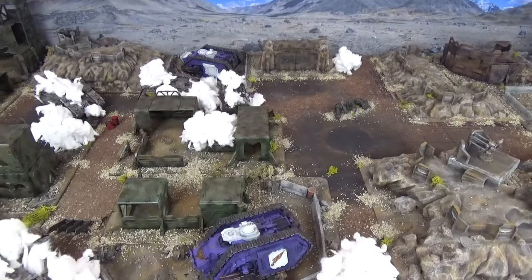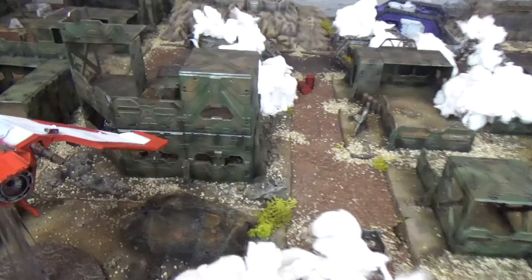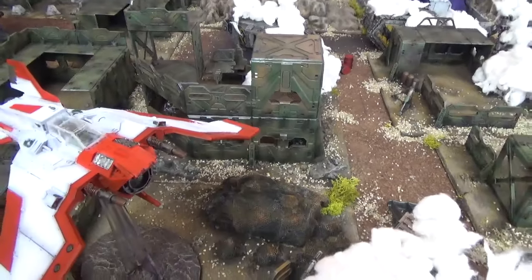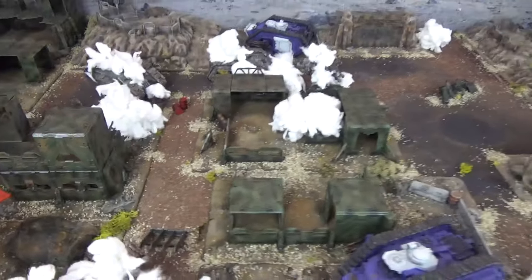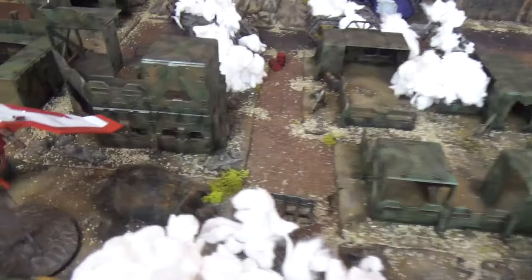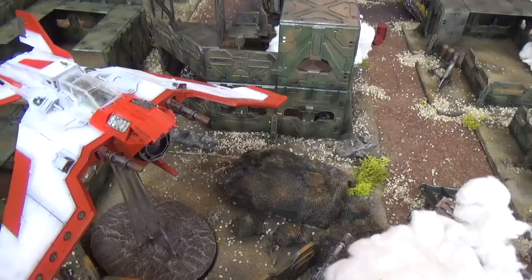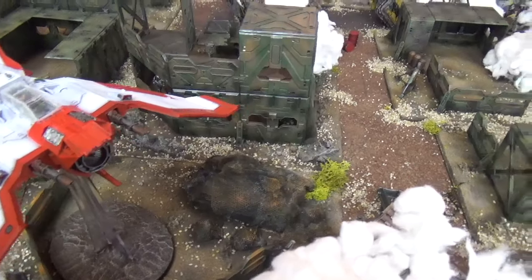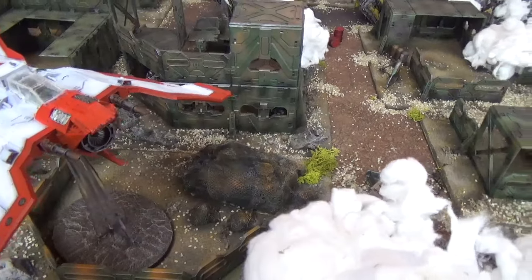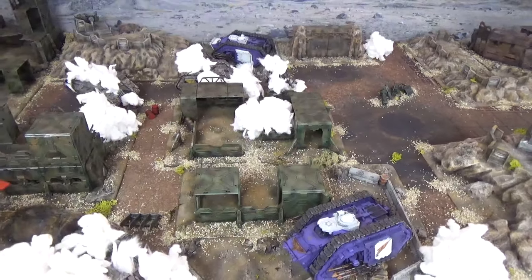End of Iron Warriors movement phase Turn 6 — very short indeed. The Tactical Support Squad have come piling through the bunker. They are going to try to shoot down the Lightning with their plasma guns in Iron Warriors shooting phase Turn 6. End of Iron Warriors Turn 6 — the Legion Tactical Support Squad managed to hit the Lightning with four plasma bolts but all rebounded harmlessly from the flyer's armour. They then tried to charge it using the Hammer of Olympia but could not cover the ground. That brings Iron Warriors Turn 6 and this battle to a close.